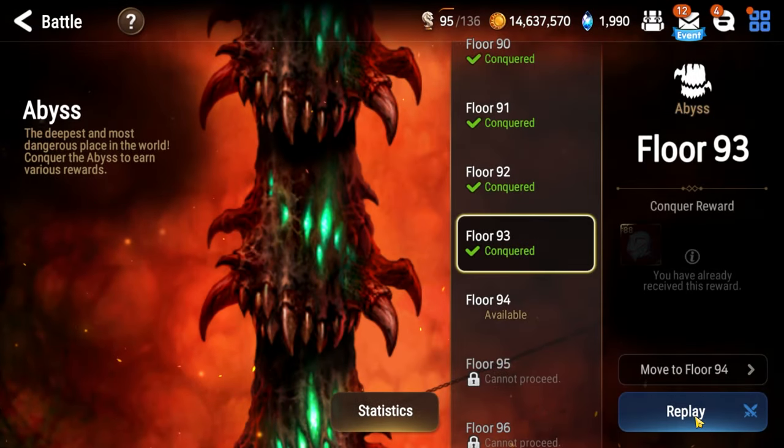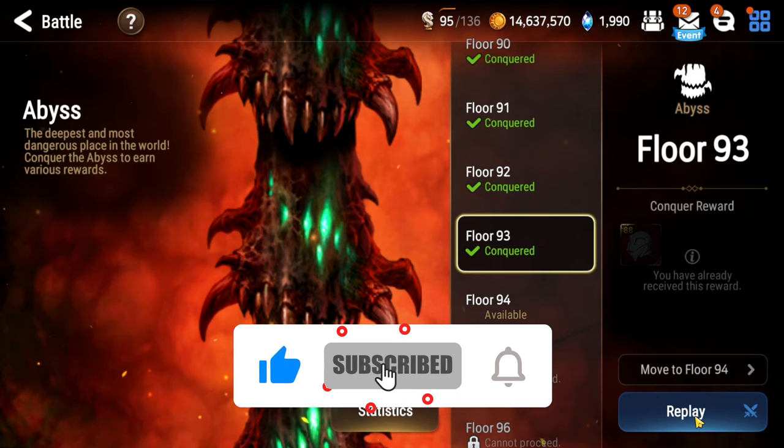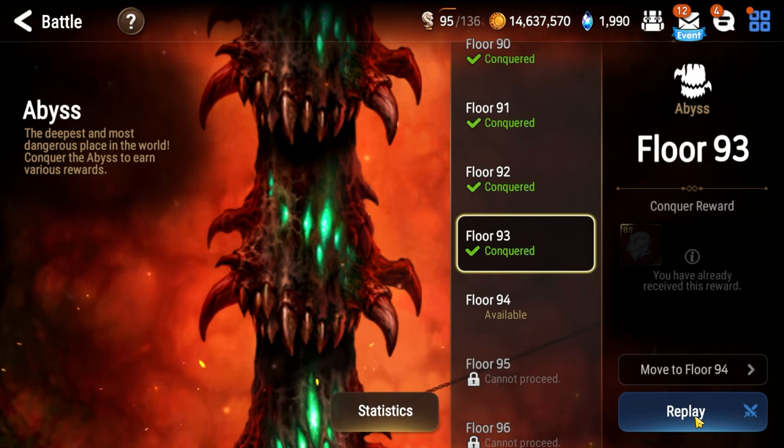What's going on Epic7 fam? I'm Sue, and this is my beginner's guide for Abyss Floor 93. Previously in Abyss 92, we had to fight Tywin and Roman, which was pretty much the most difficult Abyss fight up until this point. Thankfully, you get a breather in Abyss 93, as it's a really easy floor.